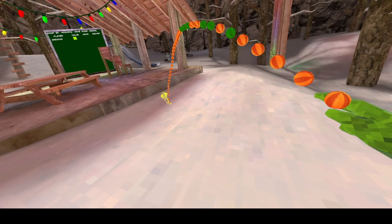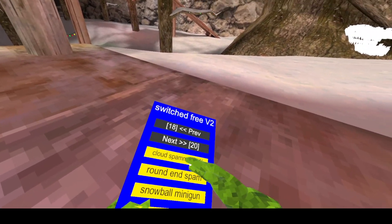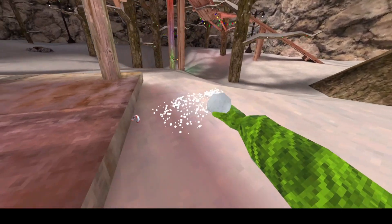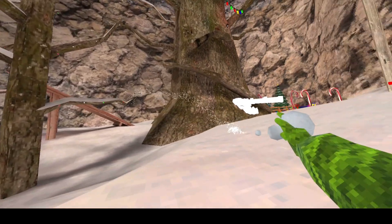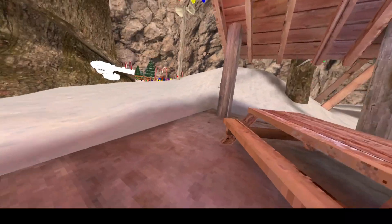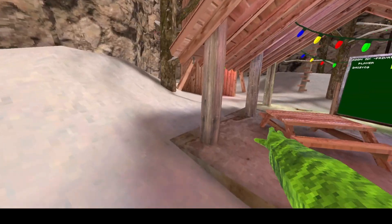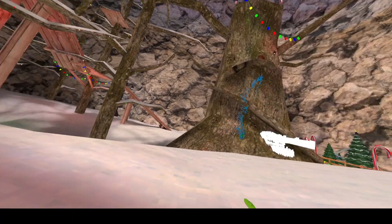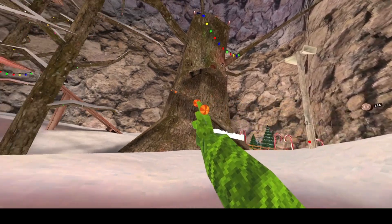Blank shot spam, cloud spammer — cloud is not working. Round end spam is not working for some reason either. Snowball minigun lets you shoot snowballs out of your hand really fast. The thing about my spammers and miniguns is they delete the projectiles so they don't stay and lag your game out. Cloud minigun lets you shoot clouds from your hand.